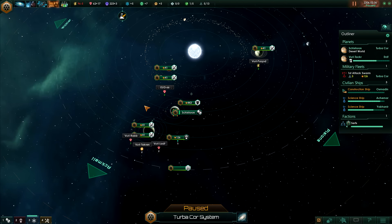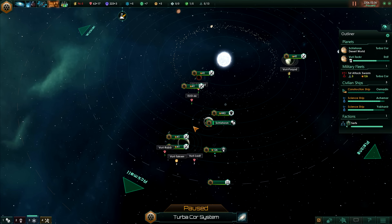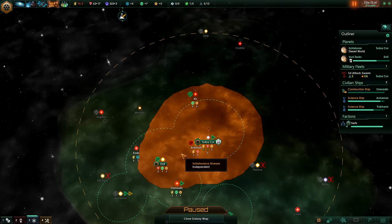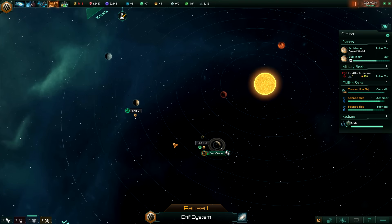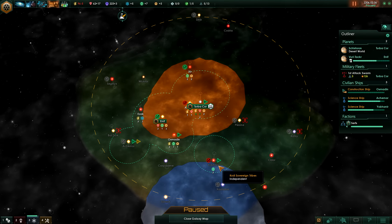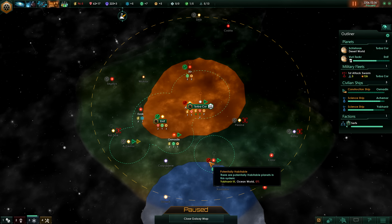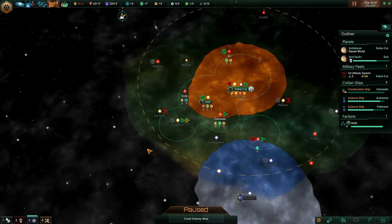Hello guys and welcome to episode 3 of my Stellaris playthrough as the Scystocircon Alveare. Today's objective is probably going to be to colonize more planets. There's actually a second planet available in the ENIF system, so we are likely to colonize ENIF5 even though we do have these negative modifiers on the planet, which kind of sucks, but it being quite a big planet it's kind of worth colonizing anyway unless we can find another more beneficial planet. Once we start surveying the rest of these systems we should be able to find if there's any more desert worlds.